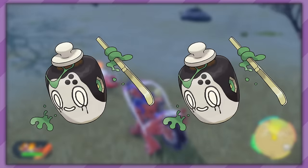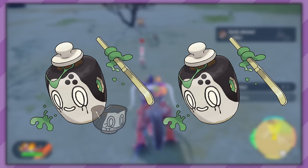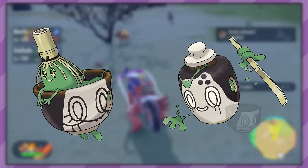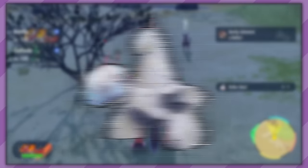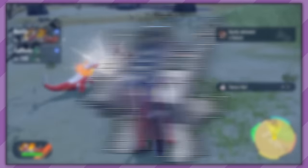Following up, we have the very similar Poltchageist, which has a Counterfeit form and an Artisan form. The Counterfeit form requires the Unremarkable Teacup to evolve into Unremarkable Form Sinistcha, while the Artisan form needs the Masterpiece Teacup to evolve into Masterpiece Form Sinistcha. Duraludon can make use of the Metal Alloy to evolve into Archaludon — this one is pretty redundant, as they could've really just used the Metal Coat.